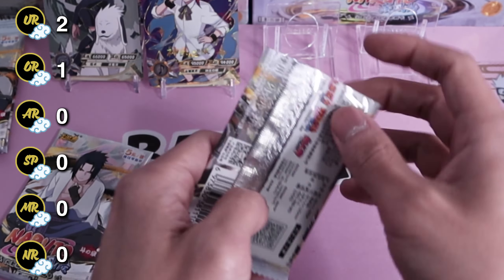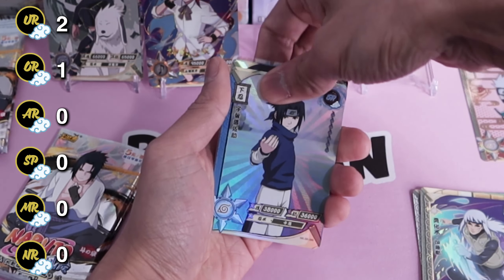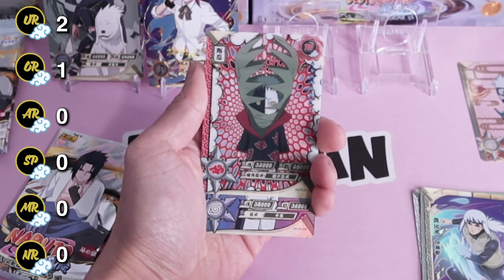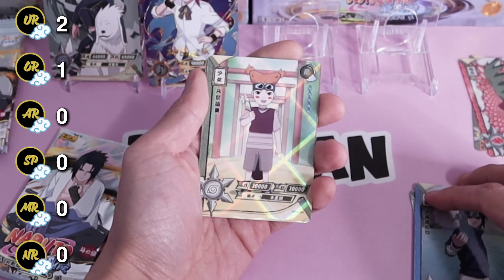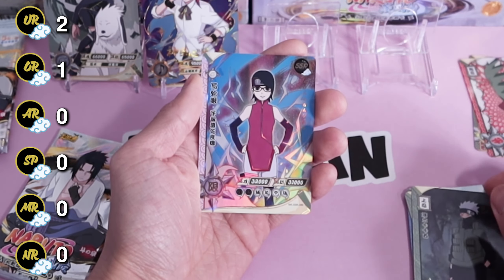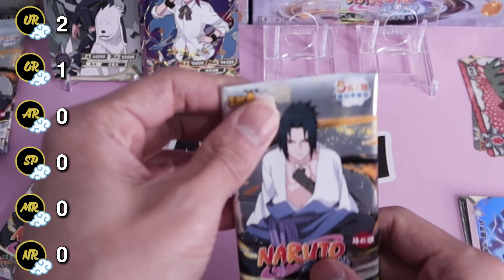Not a lot of pack hits — we have to hit something. Give us a like for good luck! TR is Zetsu, Sasuke, Moegi, Kakashi, and Sarada SSR — that's new, I guess we can add that to the binder.